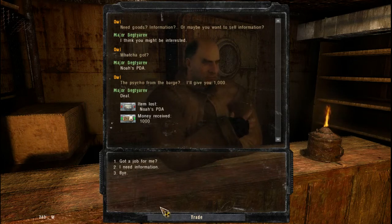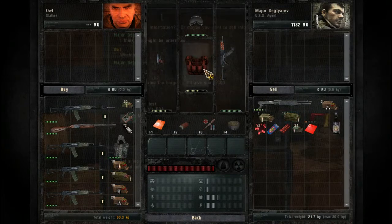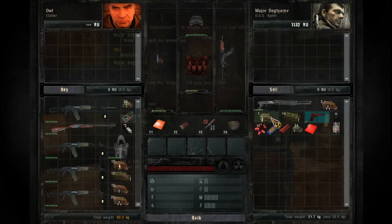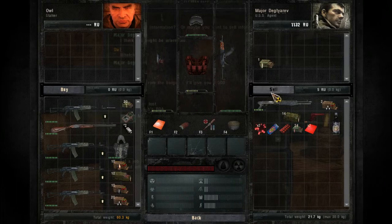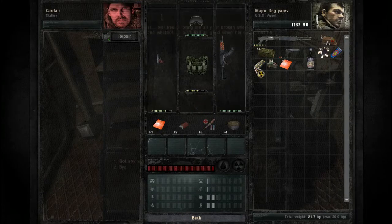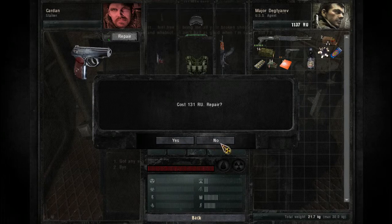There's no real use for Noah's PDA, so you can actually sell it to Owl and get some rubles for it. You can get 1000 rubles — that's a valuable trade because you will need the money to get yourself started. And we got his shotgun as well. Let's go and repair our stuff.